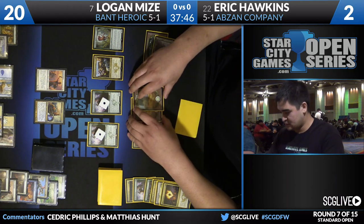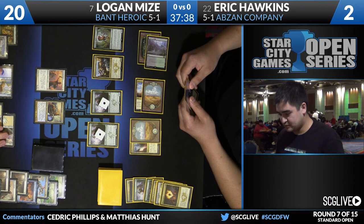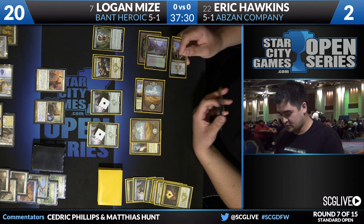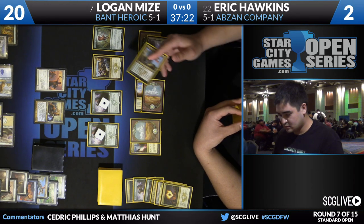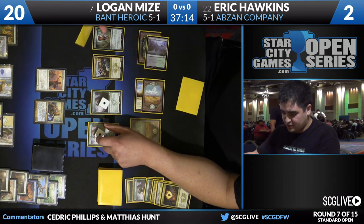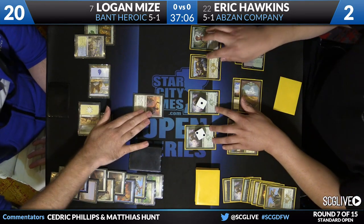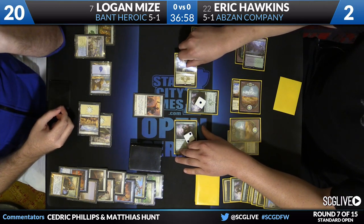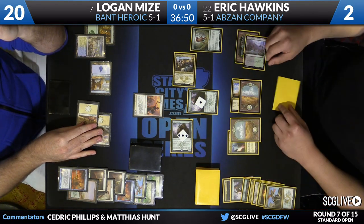Eric has definitely pulled ahead. The question is can he get 20 damage across without Logan getting two? Deathmist Raptor is going to come back. He's got to turn up the heat now — he can't play around God's Willing anymore. If he'd gotten back Den Protector left face down, he could've played around it. But God's Willing is going to get him. He could have gotten back Deathmist, unmorphed Den Protector, and used the mode to return it face down — that play would've been more appealing. This attack from Anafenza and Den Protector is for 9; Logan will go down to 11. Eric's next swing should be lethal, but he needs to dodge God's Willing.